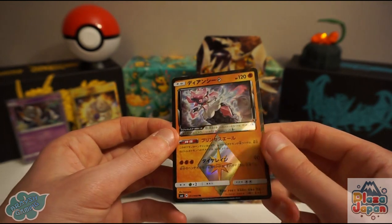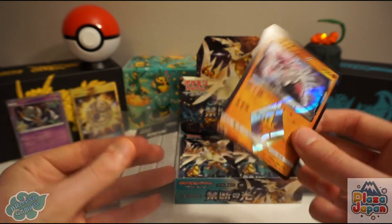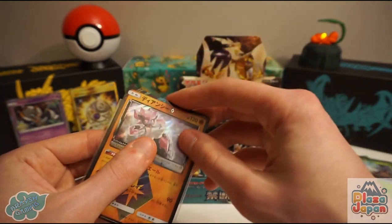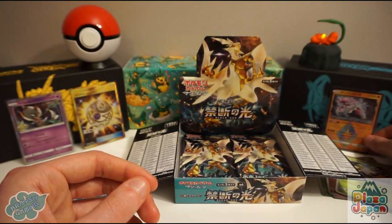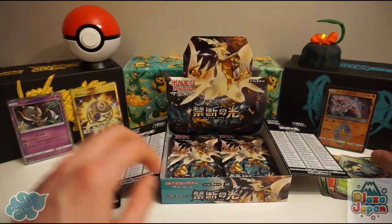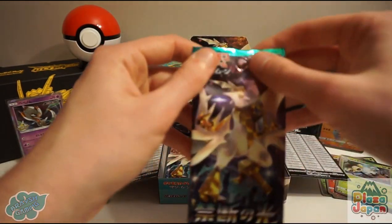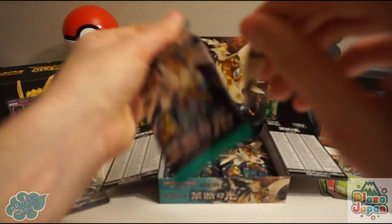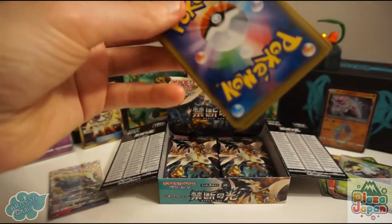We're very happy to have the Diancie Prism Star. So we've had our Mystery Treasure incredibly, and our Prism Star card. The question now is what GX cards are we going to finish off with? Hopefully we get to see Ultra Necrozma, which is probably the most sought-after GX in the set.